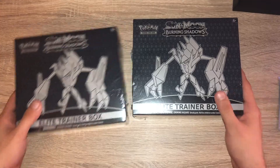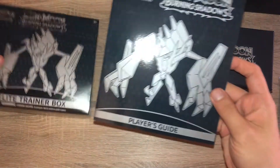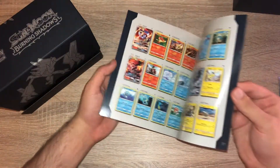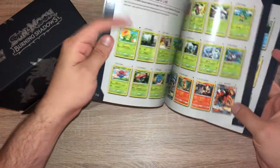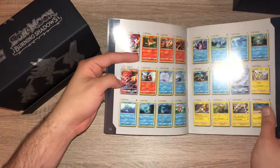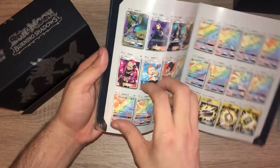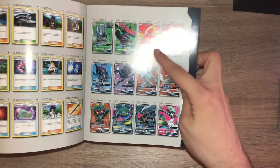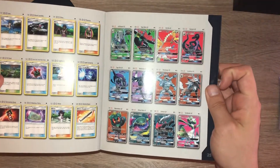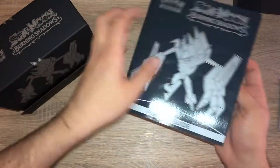Since this is the first Burning Shadows ETB I've opened on the channel, let me quickly go through what you get inside. We have the player's guide with the set list. The big cards include the Charizard GX, Hi-Oh GX, and Salazzle GX. But it's the full arts that just look really stunning — the Machamp looks really nice too. I love the single color background with the Pokémon on top. Hopefully we're going to get some of those.